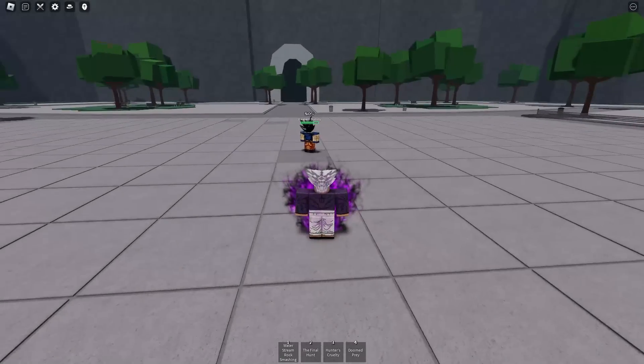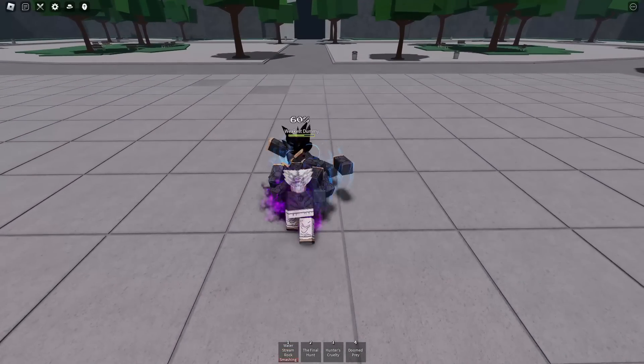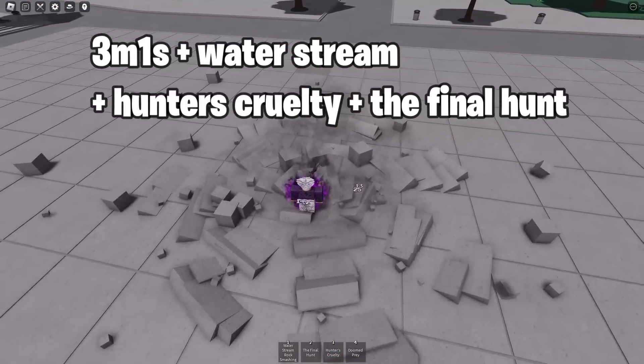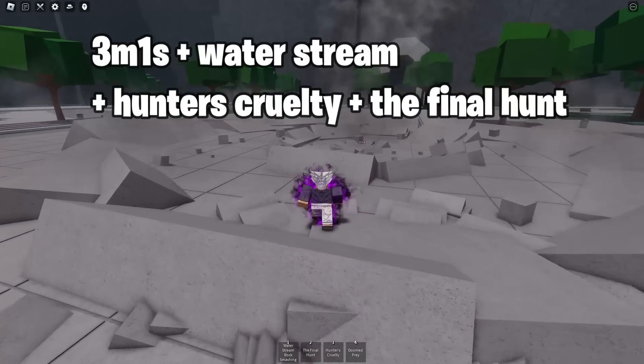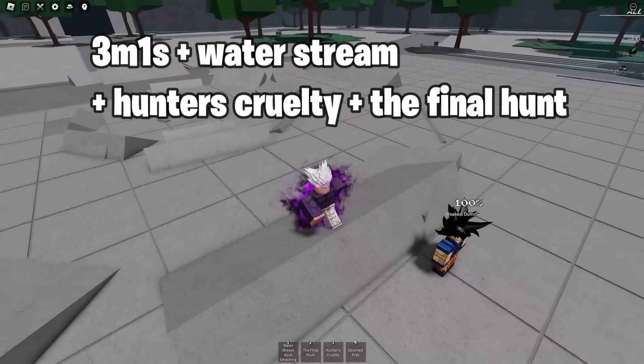When using the ultimate, it's pretty simple. I'd recommend starting with 1, 2, 3, then Water Stream Rock Smashing, which kind of brings them down. Then you can use Hunter's Coolty, and then finish it off at the end with the Final Cut. That's about it for the ultimate — a pretty simple combo. And then Doom Prey is just a counter you can use at the end if they still have some health.